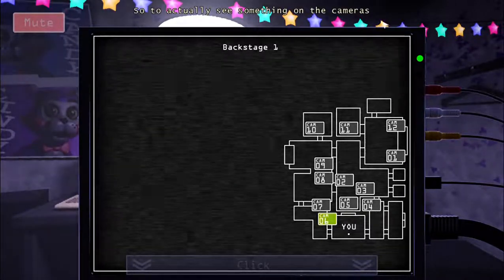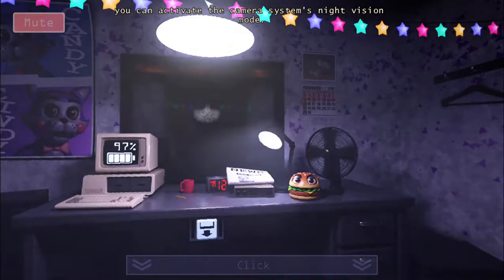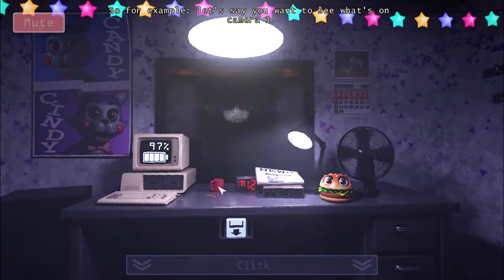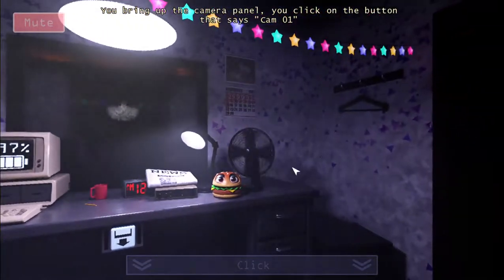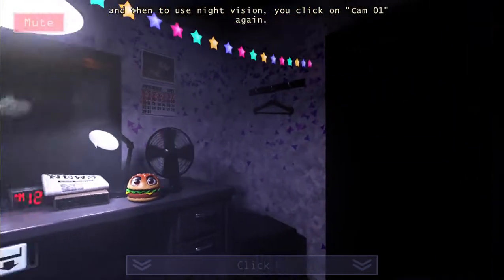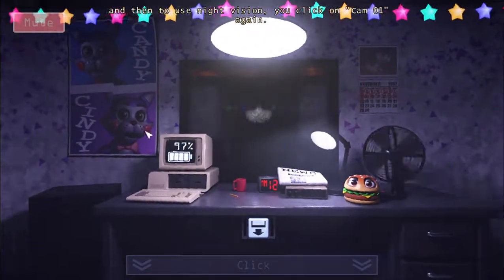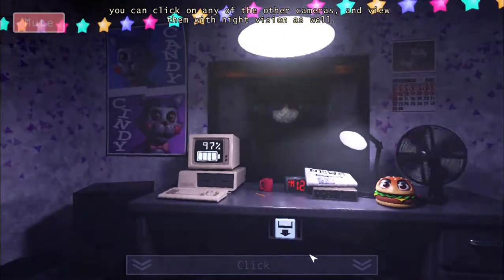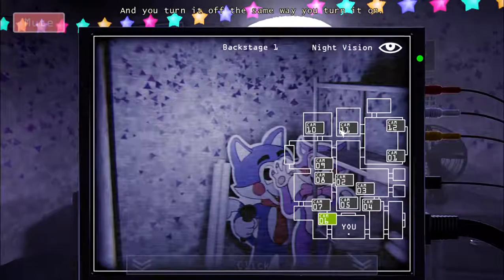So you can actually see the camera - you can activate the camera system and read it rather than having to listen to it. You bring up the camera panel, you click on the button that says Cam 01, and then to use night vision you click on Cam 01 again. Once night vision is activated, you can click on any of the other cameras to view them with night vision as well. You turn it off the same way you turn it on.